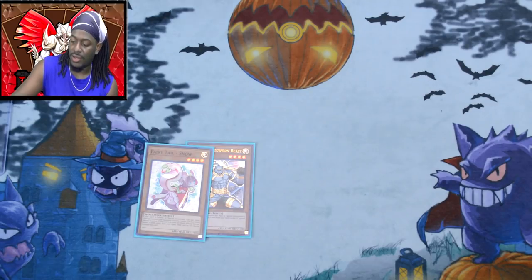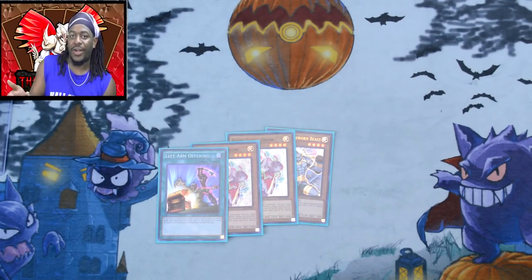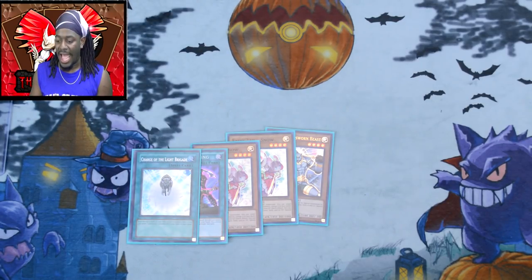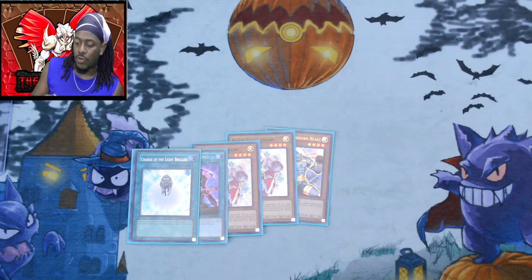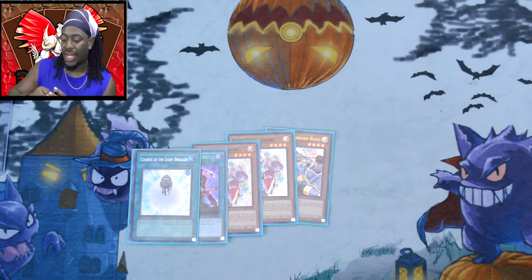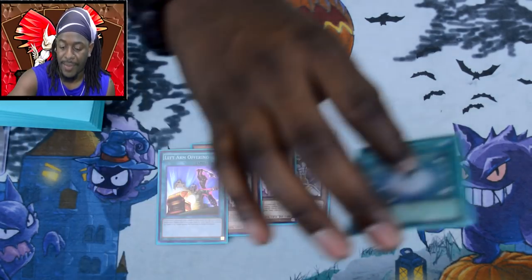We got: Wolf — perfect. Fairy Tail Snow, Fairy Tail Snow, Left Arm Offering... that saves the hand. Charge of the Light Brigade — perfect. That's a lot better than what I first expected. There are two ways we can go about it: we can risk it and try to play around not banishing both our Fairy Tail Snows with Left Arm Offering, or just charge first then activate Left Arm Offering.